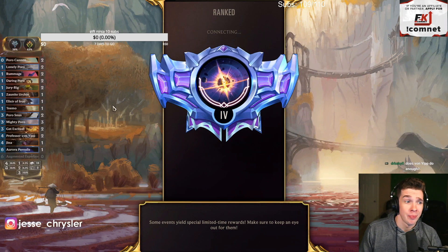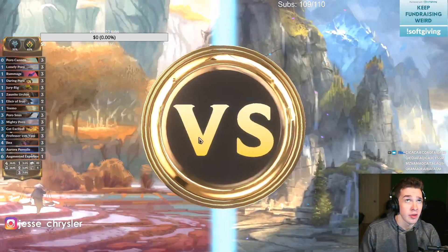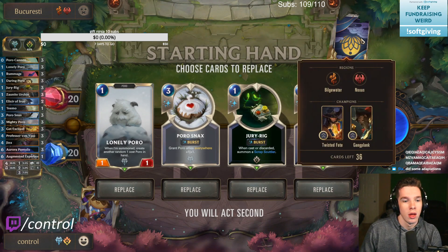Does Vanyip do enough? I think so. The first game we won was the only game I drew Vanyip for turn 4. Actually there were two games where I had him on turn 4. The second game he got removed, but if he doesn't get checked, he's basically an auto-win. Stacks, Poro, Jury Rig, Poro Cannon.